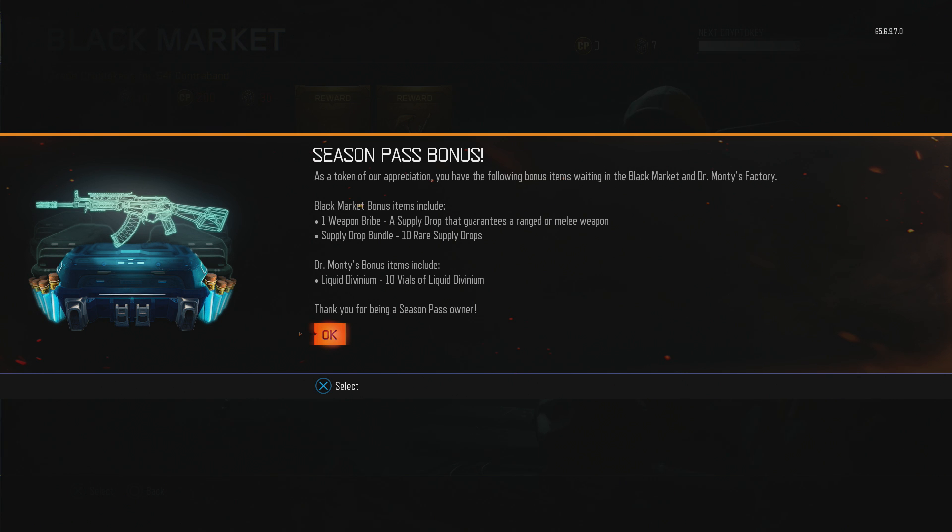As a second of appreciation, use the following bonus items waiting in the black market and Dr. Monty's factory. Black market bonus items include one weapon bribe supply drop that guarantees a ranged or melee weapon supply drop bundle, 10 rare supply drops. Dr. Monty's bonus items include liquid divinium — 10 vials of liquid divinium. Thank you for being a season pass holder.